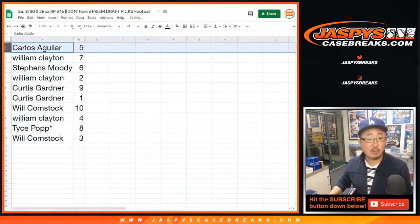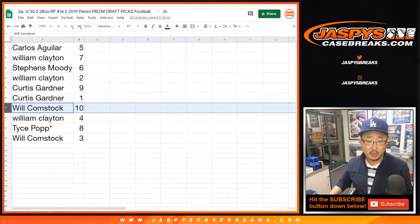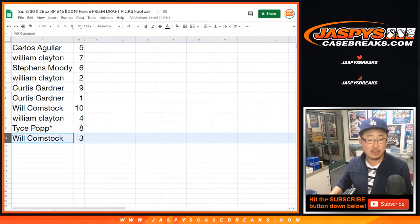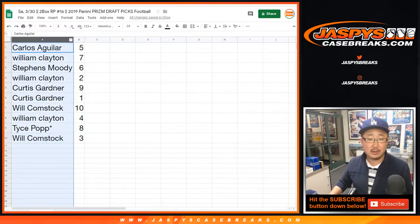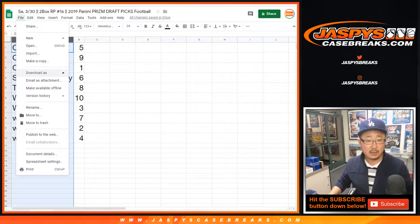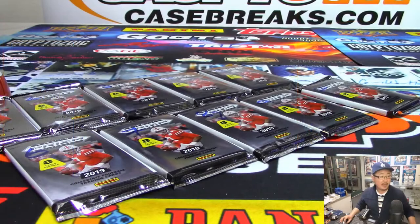Carlos with five. William with seven. Moody with six. William with two. Curtis nine and one. Will with ten. William Clayton with four. Tice with eight. Last spot Mojo. Will with three. And we'll do these in alphabetical order. Let me print these guys out — labels — and then we'll rip these packs.